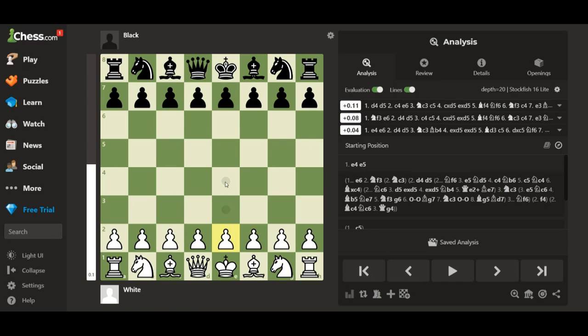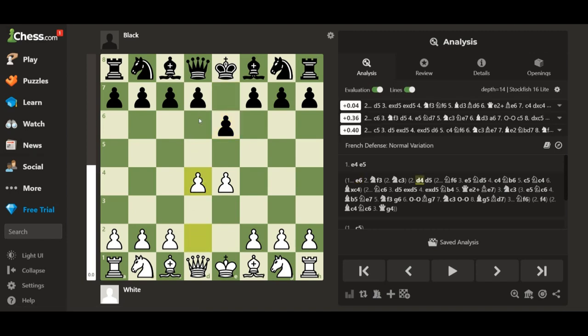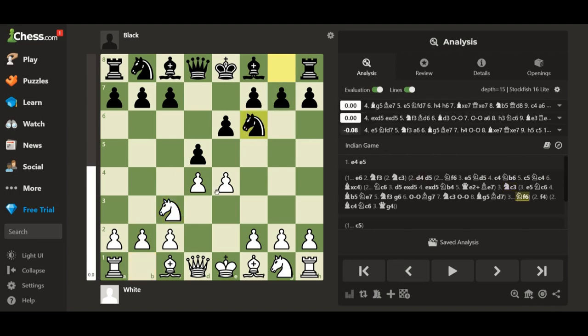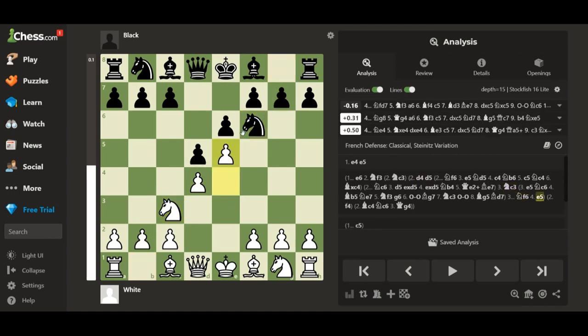So let's show you the trap. We have the king's pawn opening and French defense. We do the right thing and control the center, normal variation. When he goes here, both of us bring out the knights, and now we push the pawn.